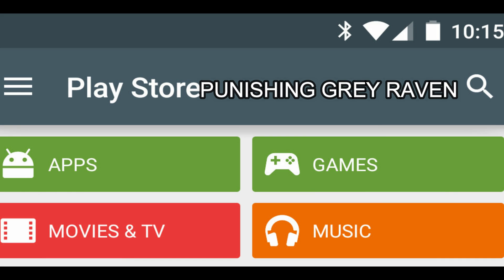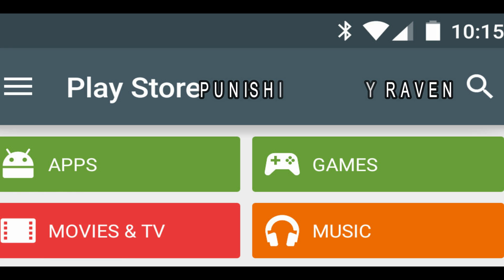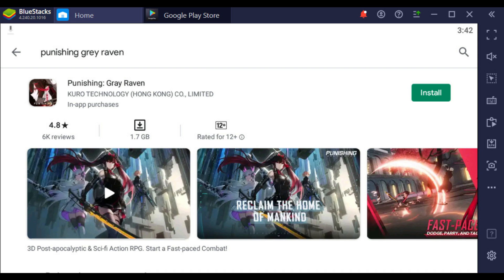Type in 'Punishing Grey Raven' and it will open you to this page. First it will show 'Pre-register' and then 'Pre-download' or 'Download'. Just take note — since it's releasing tomorrow, July 16th, and today is July 15th, this is the pre-download option.